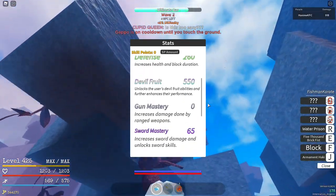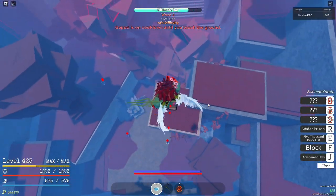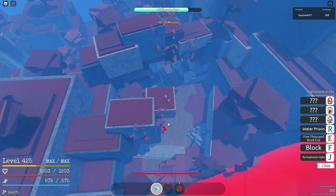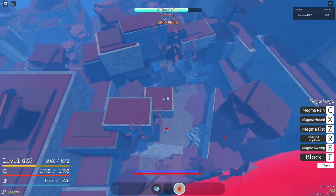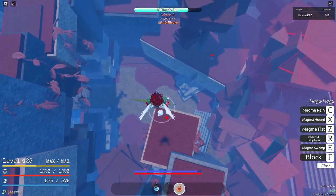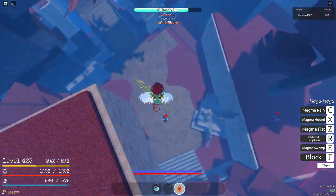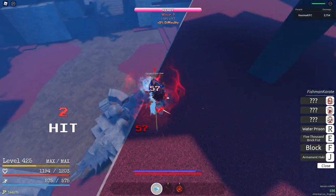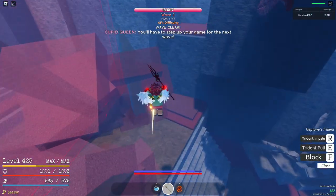For the second wave, come up on this rock and all the guys are going to come below you. I like to wait for my magma eruption, but you can use fist and hound. Geppo up, hold eruption once again, and hit that — that should kill them. Remember to M1 these guys because you have mad M1 damage.